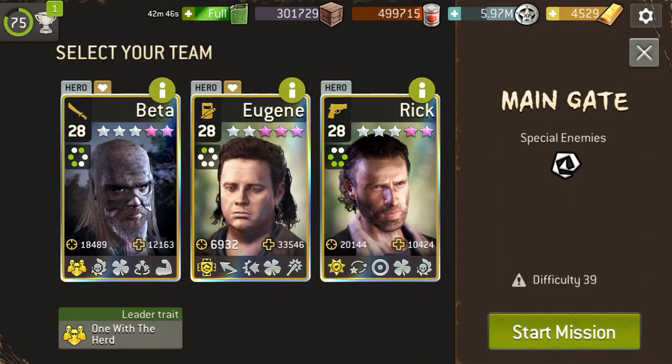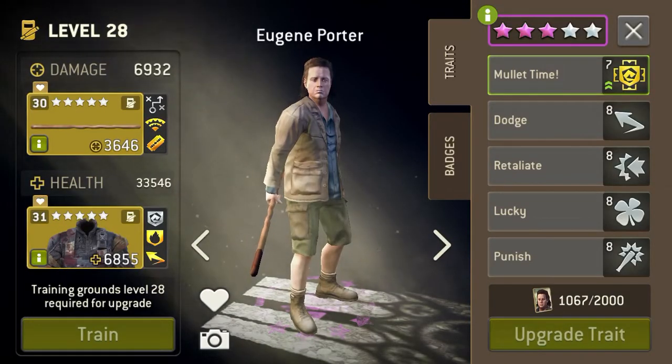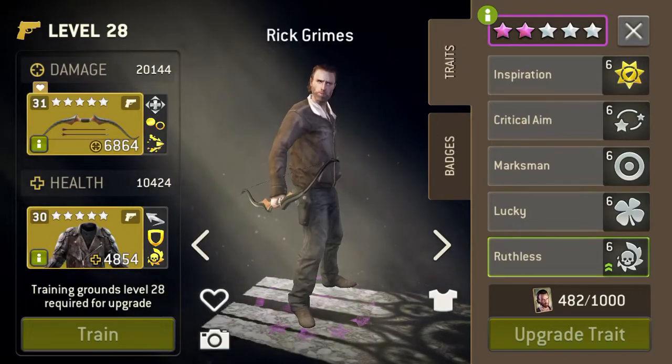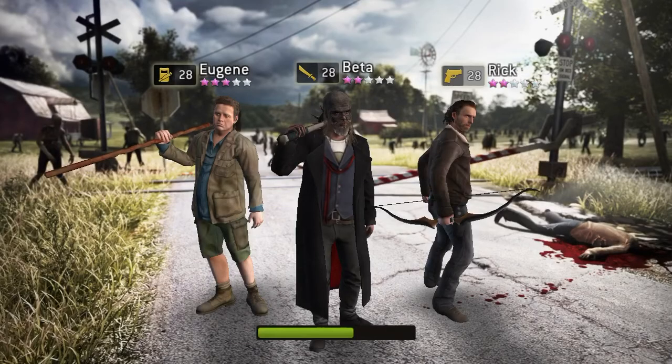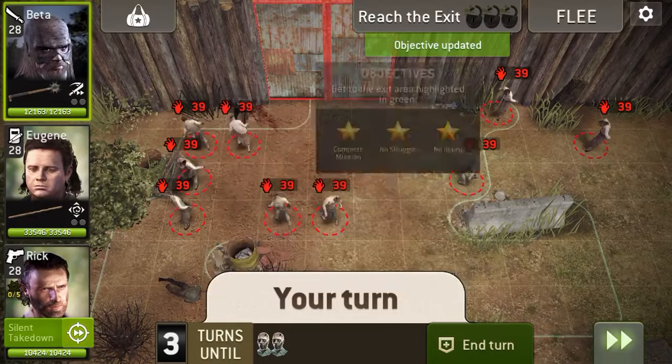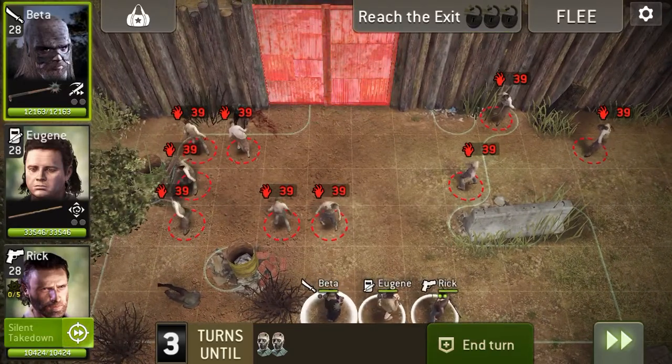Hello and welcome back to my commentary playthrough. We're doing Main Gate this time using Beta, Bruiser, and Rick with a hunting bow. On this one you want to try and keep the threat down as much as possible and kill everything on the map, and then start opening the gate.